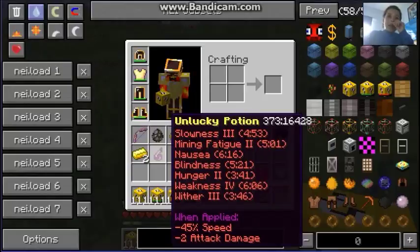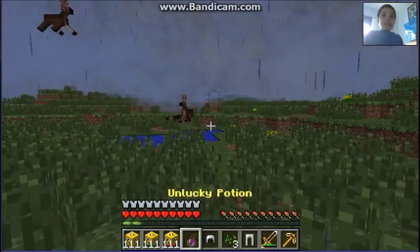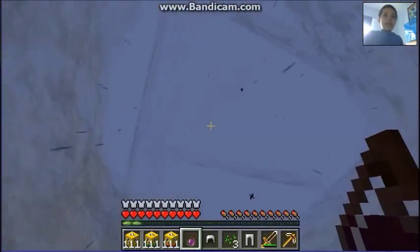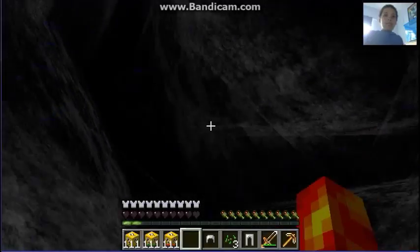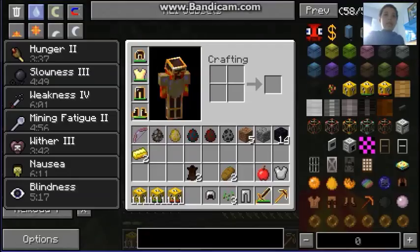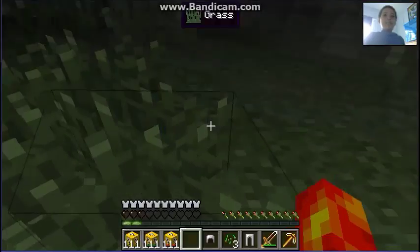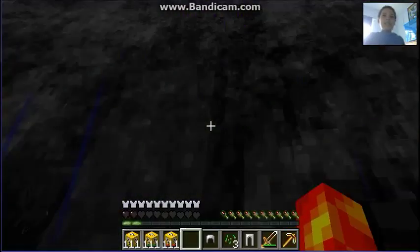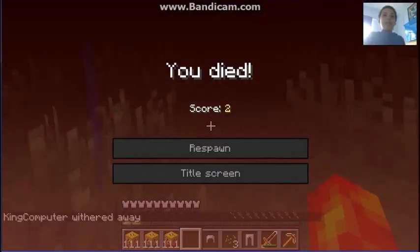An unlucky potion — well, I'm Linden and I like doing things which probably aren't clever, so let's go. Okay, what do we have? Hunger, slowness, weakness, mining fatigue, nausea, and blindness for about six minutes. Oh, the delight — I'm so happy to have all this on me.